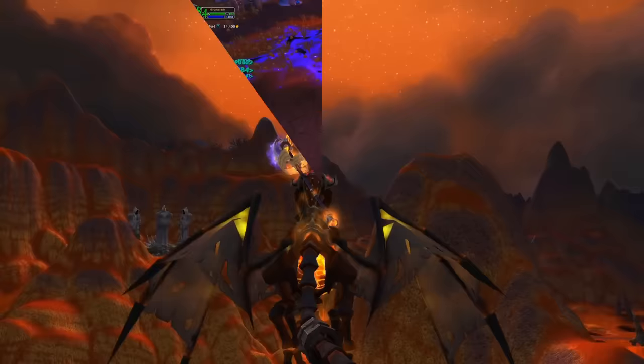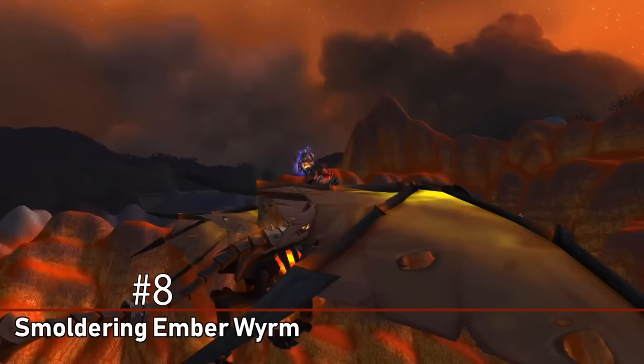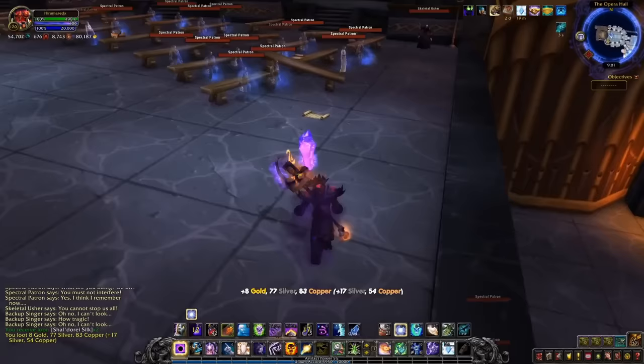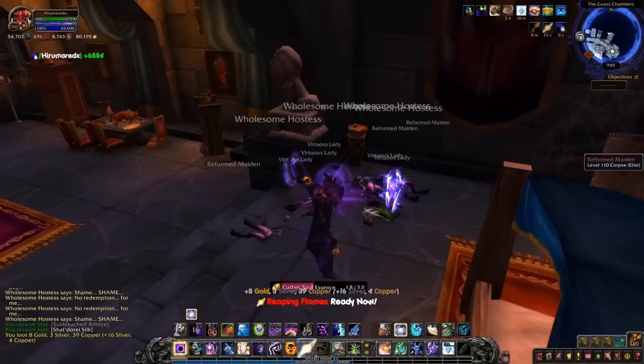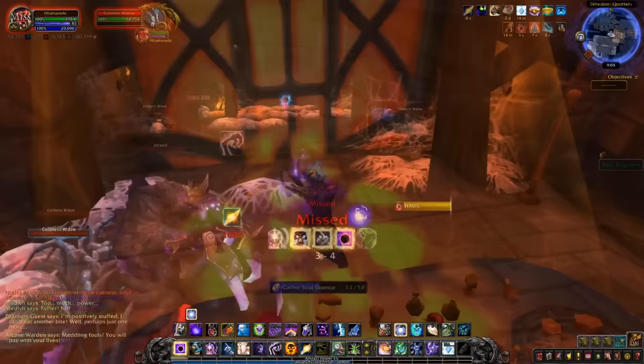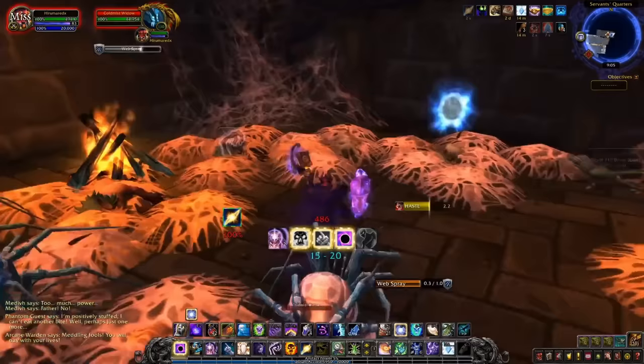At number 8, we have the Smoldering Ember Wyrm. This mount can be obtained with a 20% chance as long as you complete the Mythic version of Legion Karazhan in a special way. There are crystals that spawn in the dungeon — after you click on the first one after the opera battle, you'll have about a 10-minute buff allowing you to click on the second one in a room right before Maiden of Virtue. Then run over to Moroes and click on the one obviously behind him, then head downstairs to the spider room and click on the one at the end of a corridor.